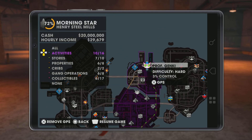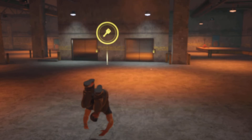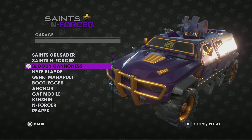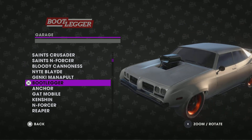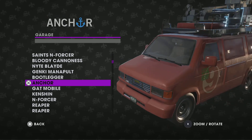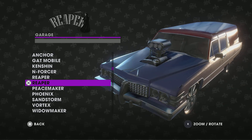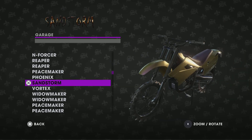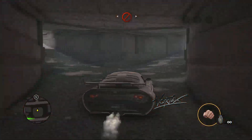Let's go do this side mission — actually let's go to my garage first. I got the tank, I got the enforcer, this is the Night Blade, the Bootlegger. Which car should I drive — the Reaper, the Peacemaker, the Phonics? I'll drive the Vortex. Yeah, okay, Vortex, here we go.